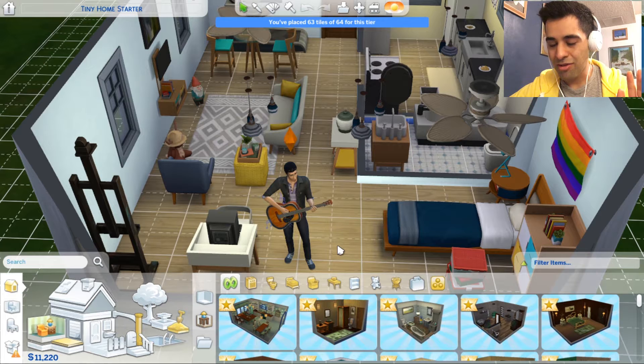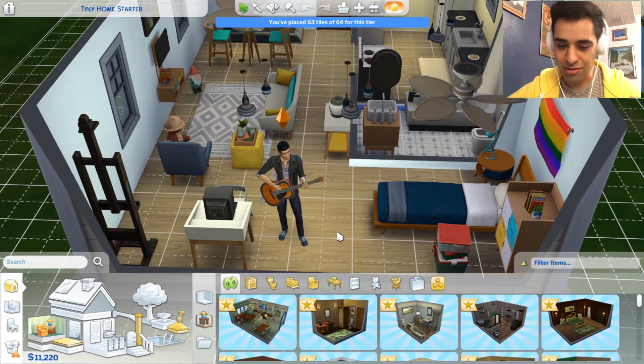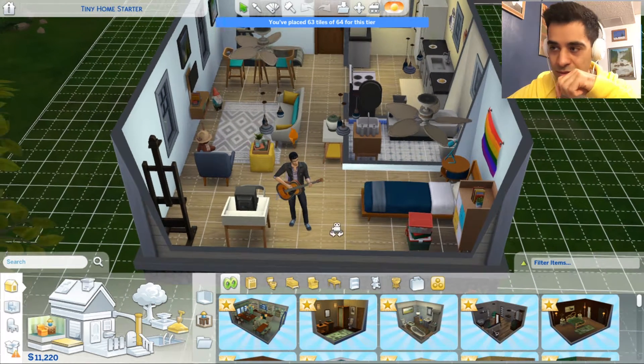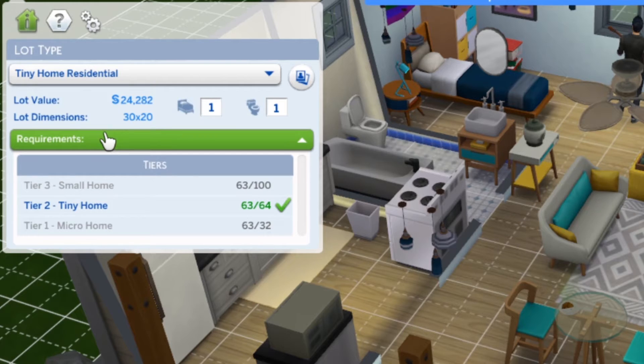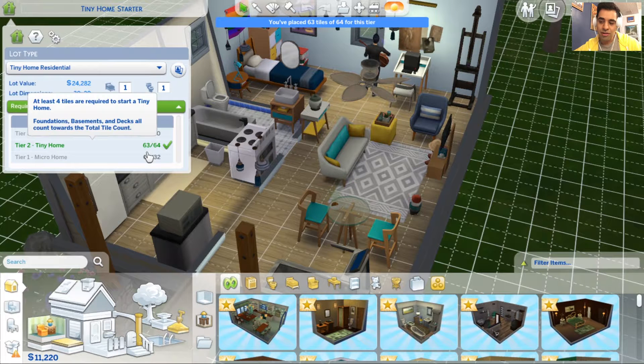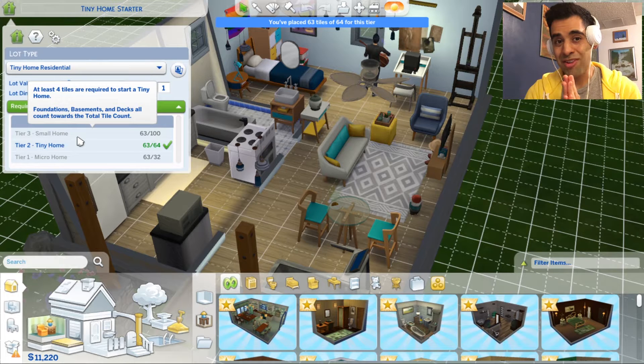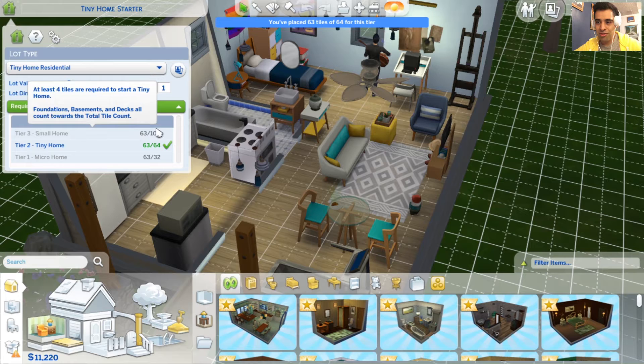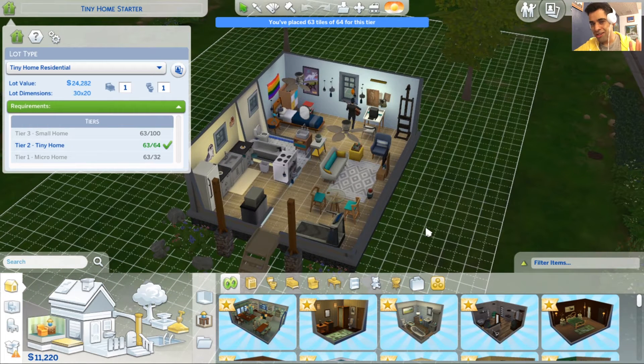I forgot to put my headphones on. There might be some bad playback. I don't know if the microphone picked it up. Alright, tier 2 is tiny home, which we have now. We're using 63 out of 64 squares. But now we're gonna move up to a small house. We can go up to a hundred squares. And I kinda got an idea of what I wanna do.